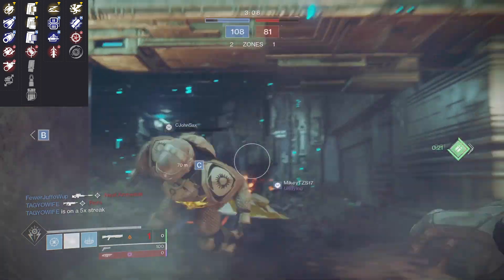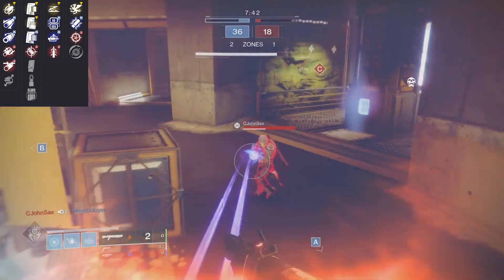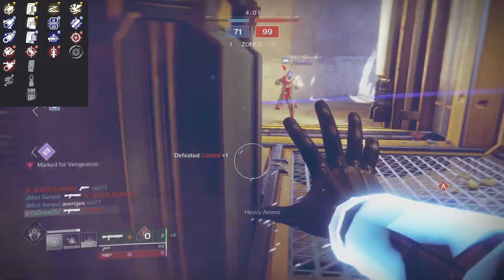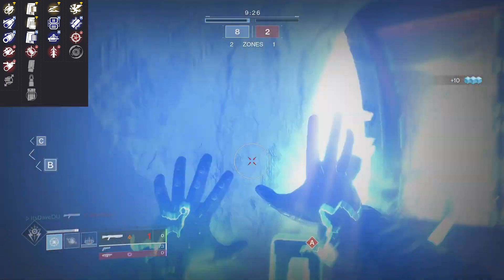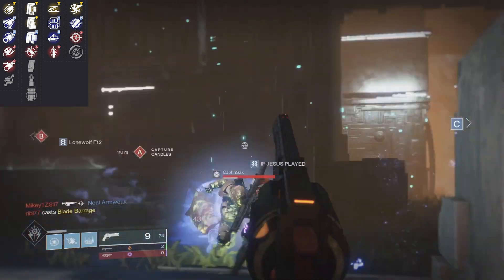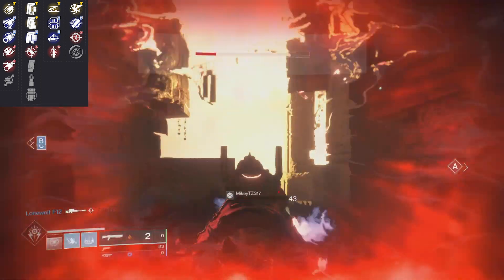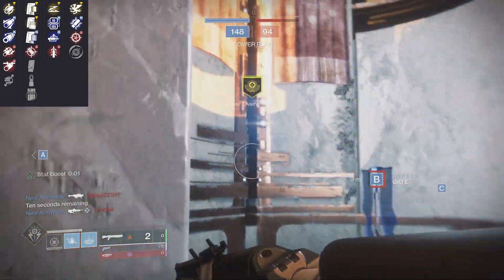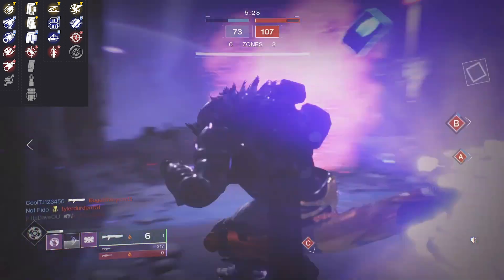Going over the magazine, this is an interesting choice because of the perks in the trait columns. You have Assault Mag, which basically increases your fire rate, which is pretty solid. Even Accurized Rounds wouldn't be bad for the range increase. Maybe a Pendant Mag or Extended Mag to increase your mag size. Because in trait column one you have Auto-Loading Holster, which means you put the weapon back and it automatically reloads itself — probably the best perk there. You also have Lead from Gold, but you're going to be collecting special ammo regardless, especially with special ammo finders.